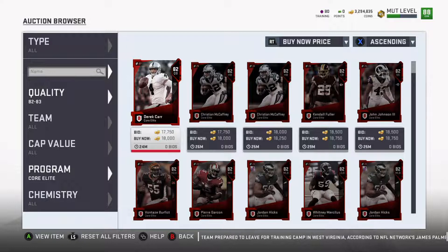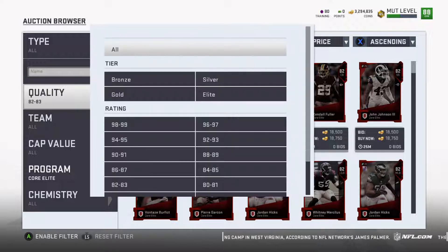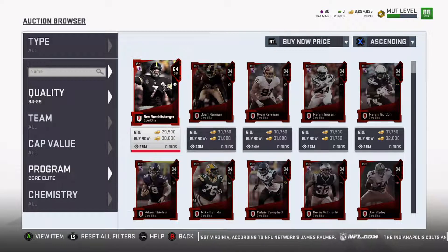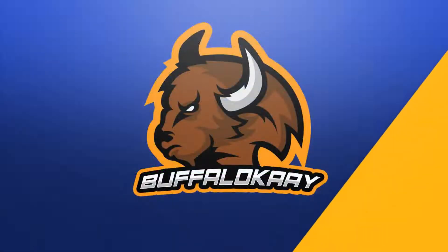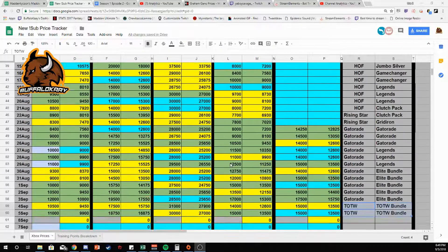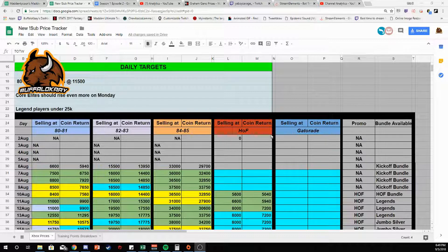We bought a ton of these 82-83 cards for almost half the price not long ago. 84-85s stay pretty stagnant — don't try to make a ton of money on those, the prices have not budged at all. Let me show you exactly what I'm talking about. We have a price tracker tool I developed — not a price guide, a price tracker. I track the prices of different card types and special cards available at that time.